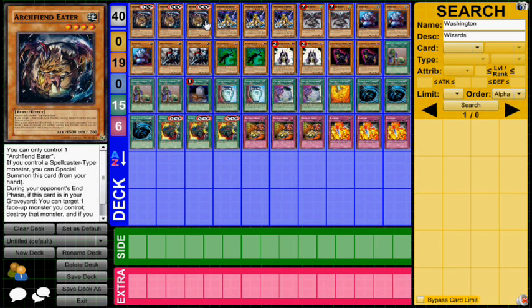For those of you guys who are unfamiliar with this card — and I might do a discussion on it if you guys are interested — this is Archfiend Eater. It's coming out in Duelist Advent. It says you can only control one Archfiend Eater. If you control a Spellcaster-type monster, you can special summon this card from your hand. During your opponent's end phase, if this card is in your graveyard, you can target one face-up monster you control, destroy that monster, and if you do, special summon this card from your graveyard.